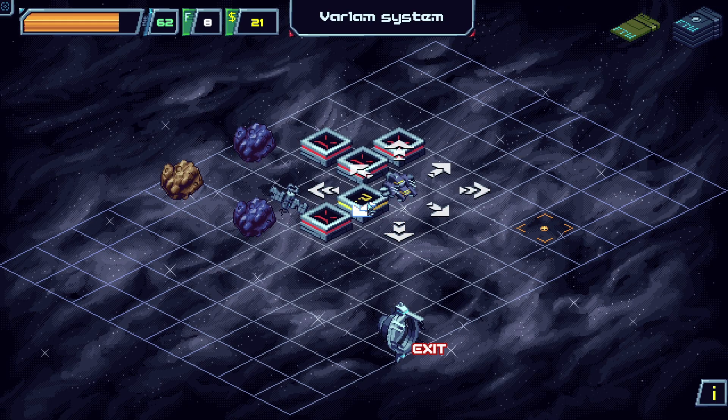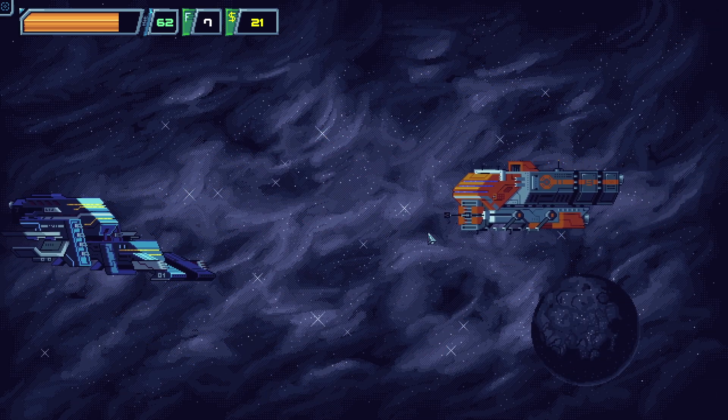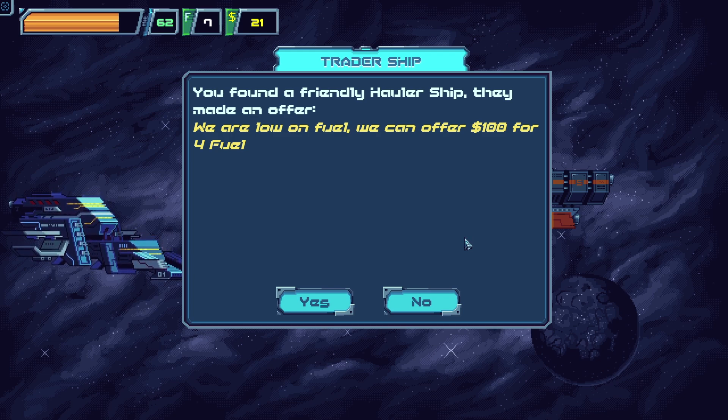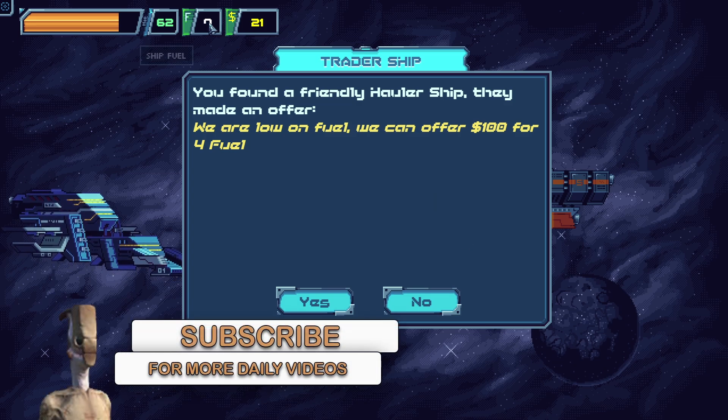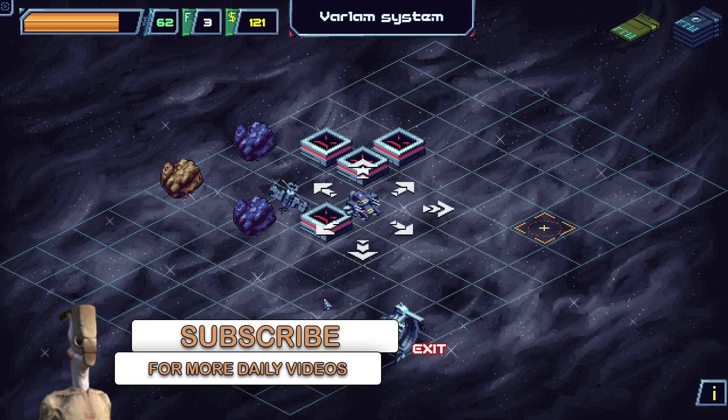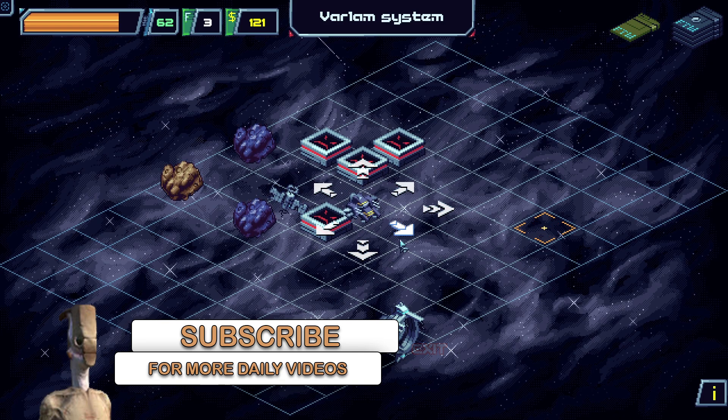Let's go to the random event. We found a friendly hauler ship — they made an offer: we are low on fuel, they can offer 100 for 4 fuel. That's actually pretty good, although we only have 3 fuel left. Sure, let's take it. Now we just need to find some traders before we run out of fuel.